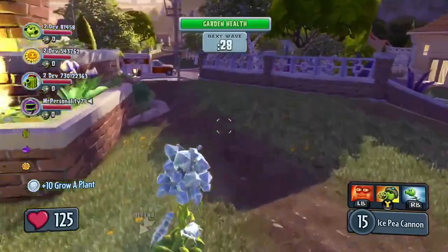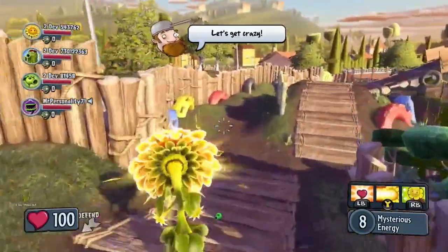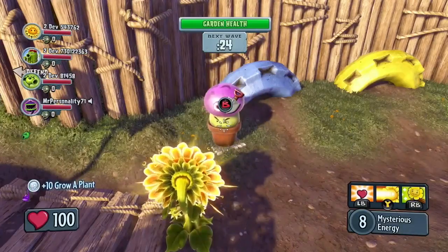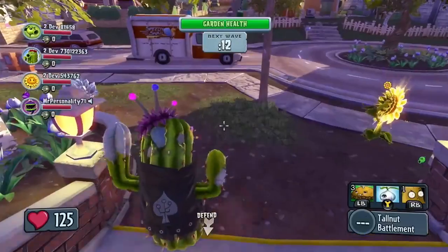Peashooter is planting a Daisy Hell Station. Here we're looking at the Mystical Sunflower — she's going to plant a Fume Shroom. And the Cactus is going to deploy some Walnut Barriers.